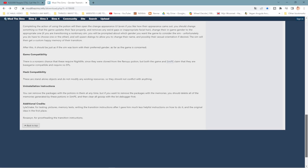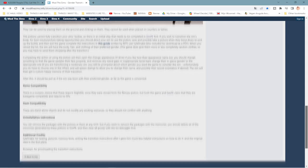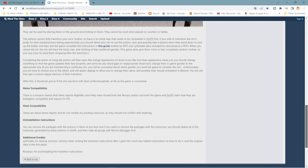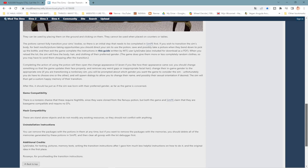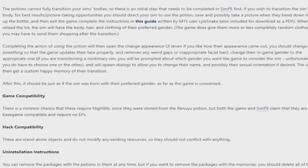I do wonder if you can do the transition maybe two or three times. Can you transition back and forth? Are the memories going to change? Could you not do the extra step in SimPE but then go back and take the potion again? Completing the action will open the change appearance UI, and it recommends you change their appearance so that the game can update their face properly — that's something to keep in mind.